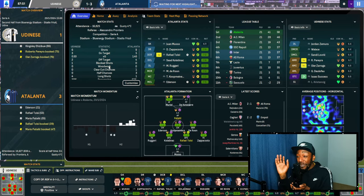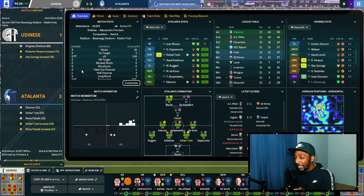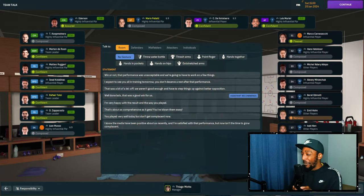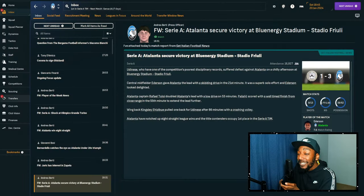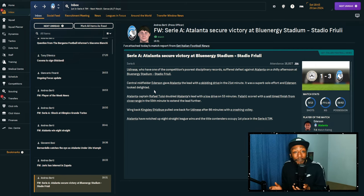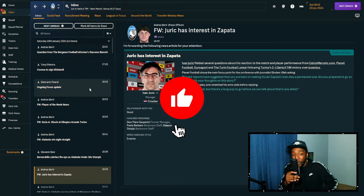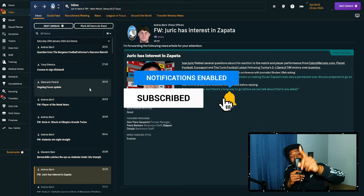The momentum swings and Udinese throw everyone forward in the last minute. They haven't created any good chances all game but manage to score. That is so annoying — the amount of times this season a team has absolutely nothing in a game and then throw bodies forward and immediately score. That conceded goal has really annoyed me, but that does wrap up today's video. I hope you enjoyed the breakdown of the instructions and why they're working in the system. See you guys soon, stay safe and God bless.